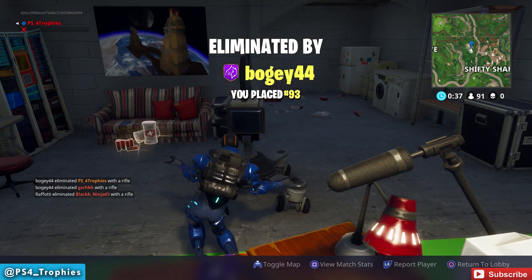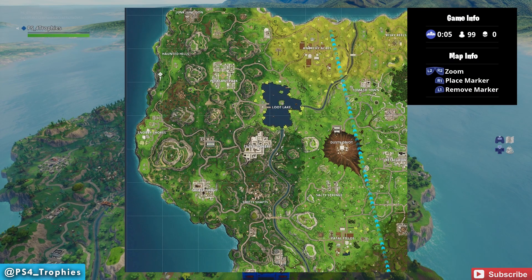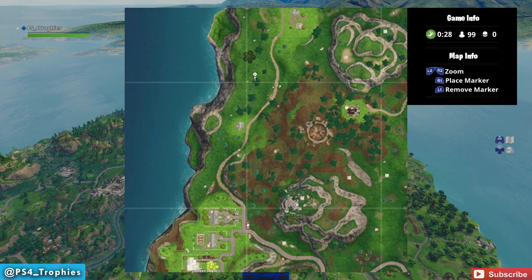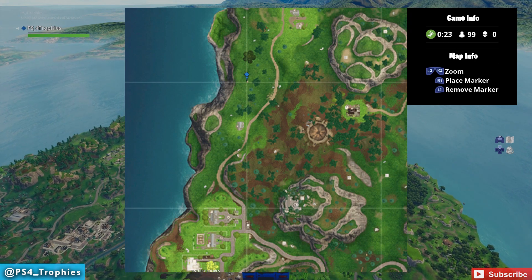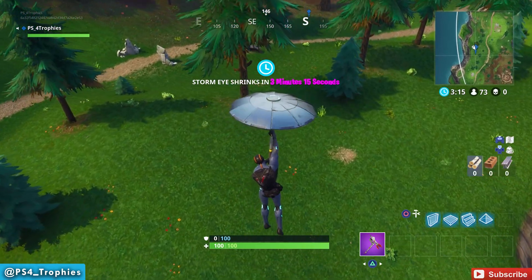After you complete all the challenges for the week, you get a new loading screen. Hidden in this are coordinates: A4, B4, B3, and A3. If you go to where those grid points meet, you will get a hidden free Battle Star. So we're going to go just south of Haunted Hills and see where these grid lines meet — there's a little brown patch of dirt there next to the trees. All you do is go there after you've completed all the challenges for Week 2. I haven't done it yet so it's not going to actually be here, but I wanted to show you where it's at so you guys know where to go.